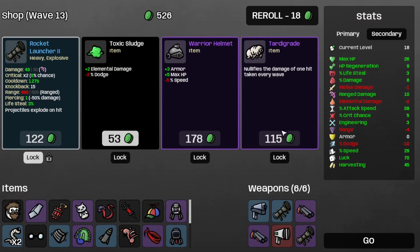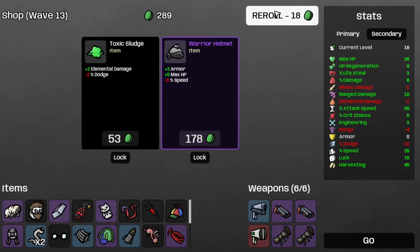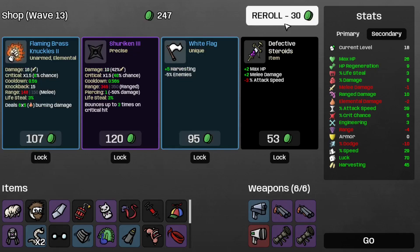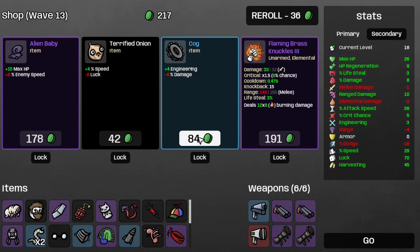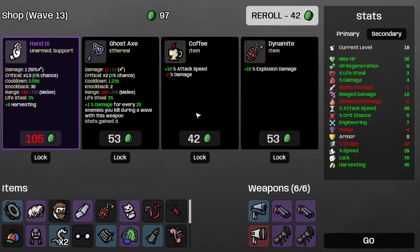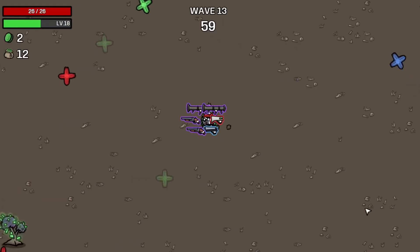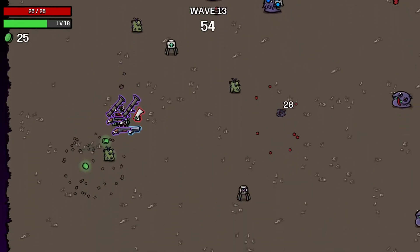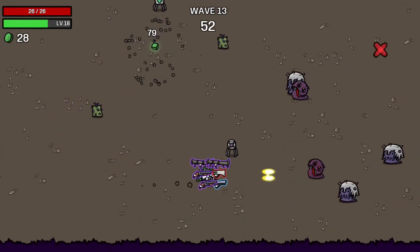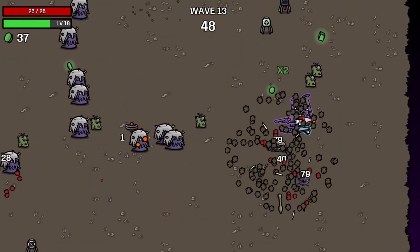And get the Tardai Grade. And the rocket launcher. We roll again. And again. I guess I could take the cog for more engineering. Let's roll. I'll take the coffee and the dynamite. On to 8-13. We're getting plenty of trees now, although I wish I had more. But oh well — I guess that's the way the cookie crumbles sometimes. And we survived the wave.